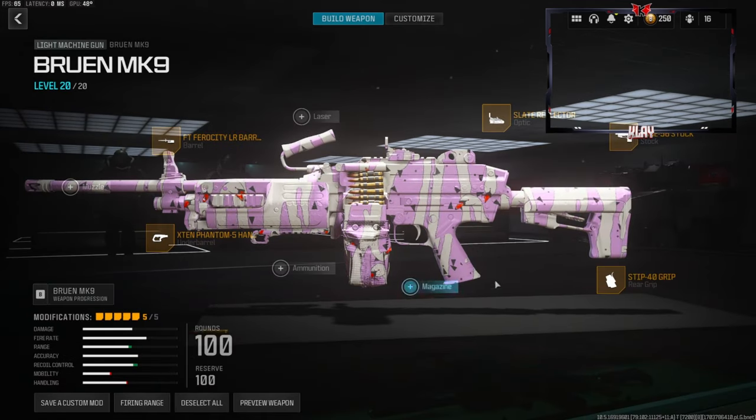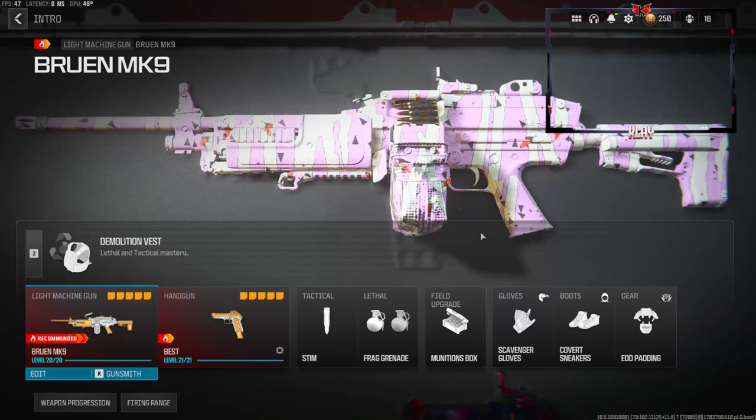Now this is personal preference — I am going to be using the Slate Reflector. You can swap this out with a muzzle and get more recoil control if you like, but like I said it's personal preference. I have a crazy gameplay for you guys, I hope you guys enjoy it.